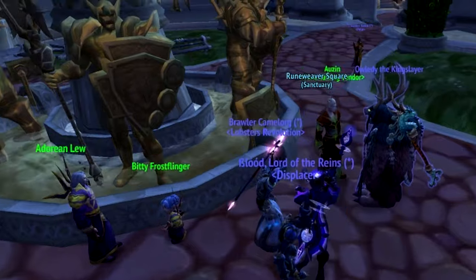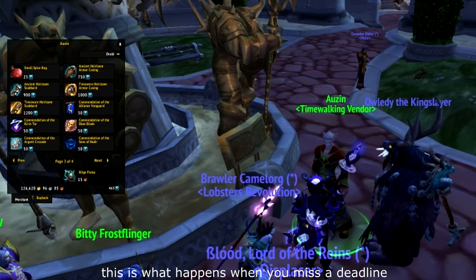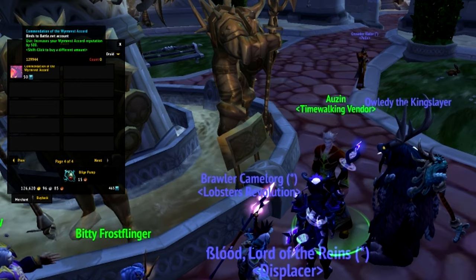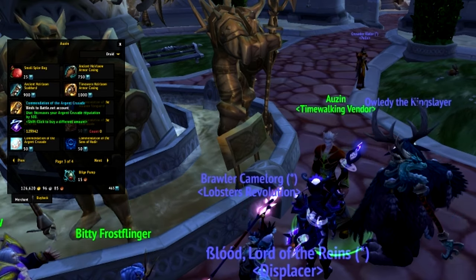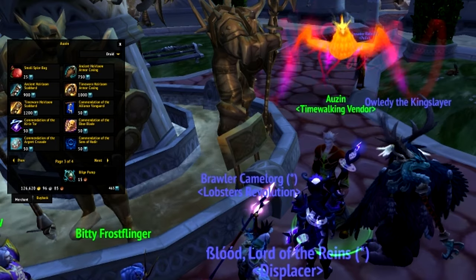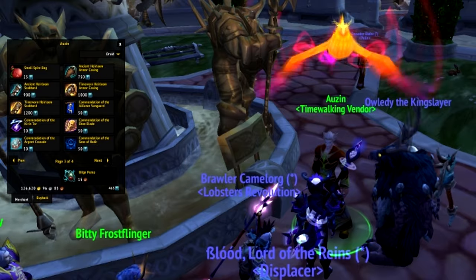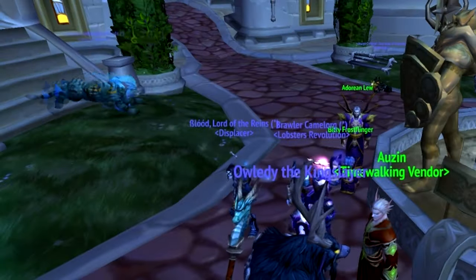When the Burning Crusade Timewalking event takes place, you can speed up your progress by buying commendations for Timewalking badges. Each of them will cost 50 Timewalking badges, meaning you will need 84 of them to get from Neutral to Exalted, making the total cost 4200 Timewalking badges per faction. Not every faction has a commendation available though — you can only buy Honorhold or Trollmar, Consortium, Keepers of Time, Lower City, and Sha'tar commendations.